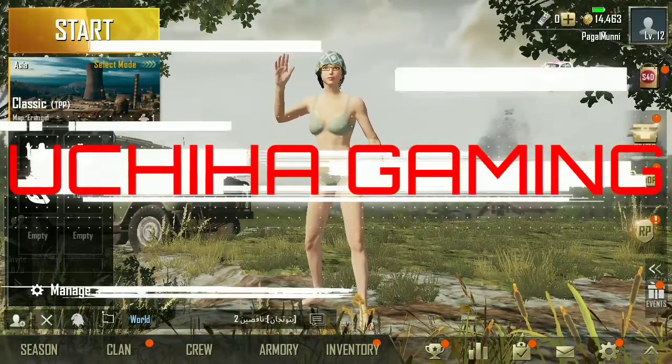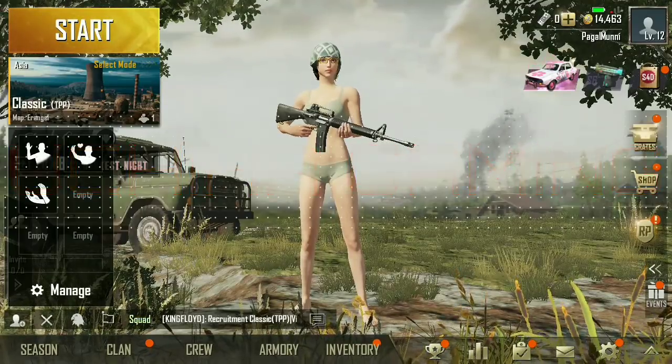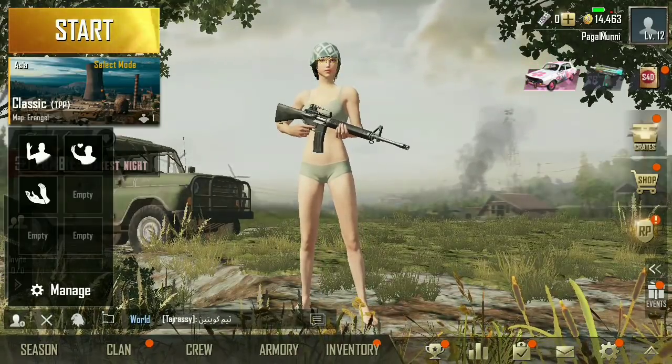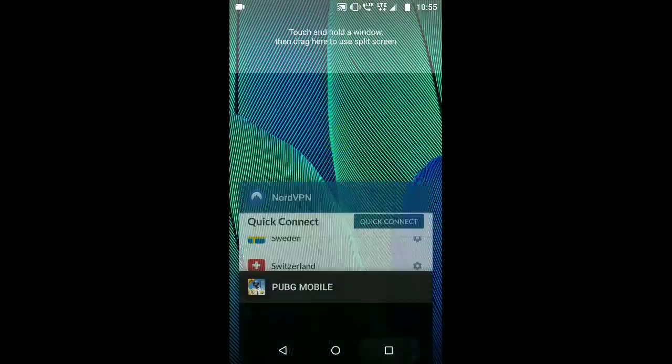Hello everyone and welcome to Chiha Gaming. Today I'm going to show you guys how you can obtain items worth thousands of UC like parachute skins, crate coupons, BP, and advanced room card creation as well. So let's begin. First of all, we have to minimize the game.